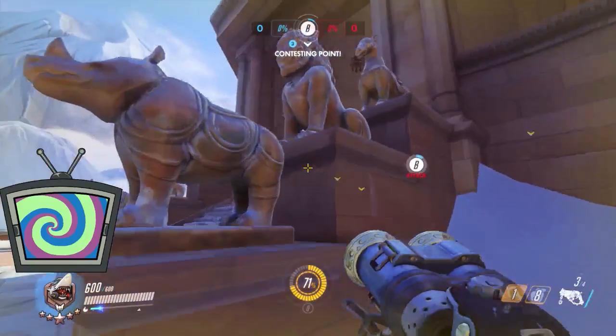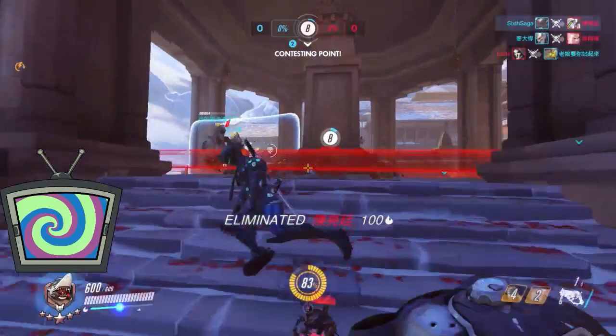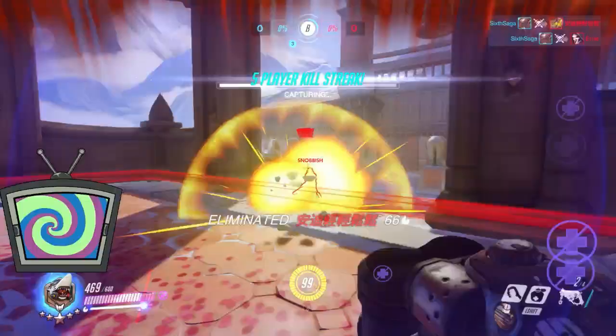Off the bat — not really an advanced tip — but Genji can't reflect on the side. So if you see a Genji who isn't aware of you on the side, just throw the hook and take him out. Don't wait for a reflect, just kill him.